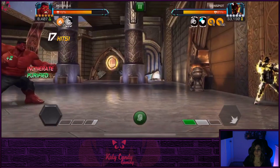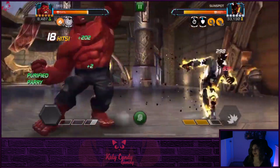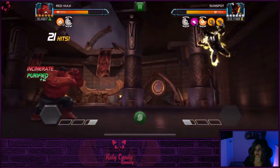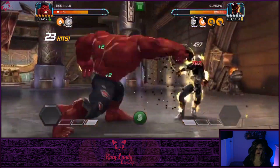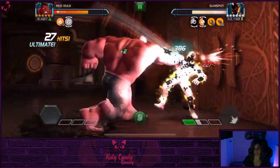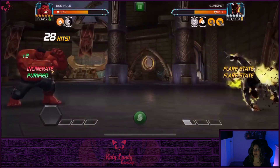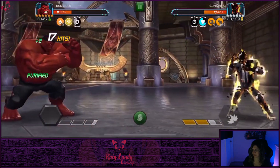So we have reached the maximum number of heat charges possible with Red Hulk, and when he gets those heat charges he does a ton of damage. All you want to do is come in with Red Hulk, get your heat charges up to ten, and just go ham — the damage is just gonna roll.